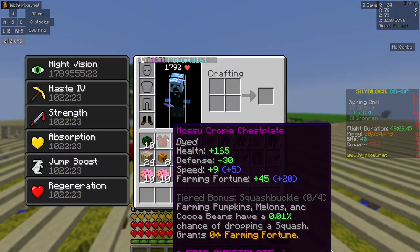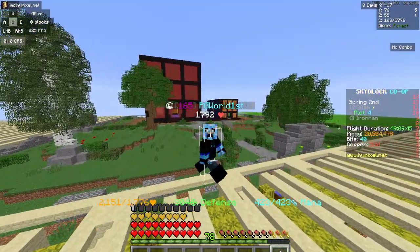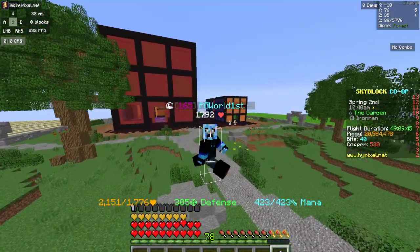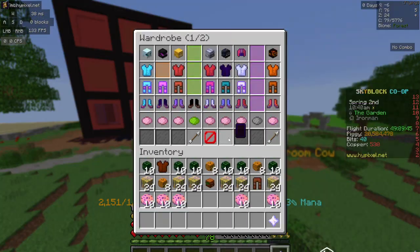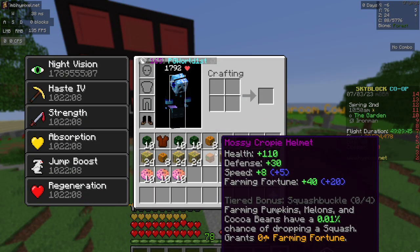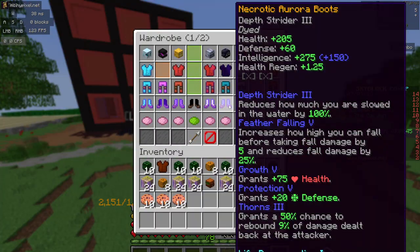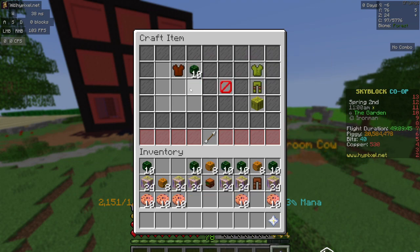So I used to have full Mossy Crappie — I was very lucky with getting Overgrown Grass — but now I can upgrade it to Mossy Squash, which should keep the rarity. I recalmed all of these, so technically this should be legendary when I make it Squash. Hopefully, I didn't accidentally waste three recalms. Anyway, I already set them all together, so hopefully they're correct.